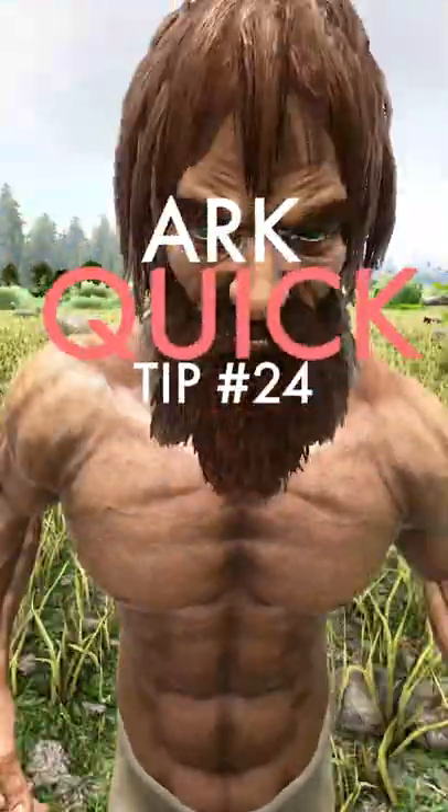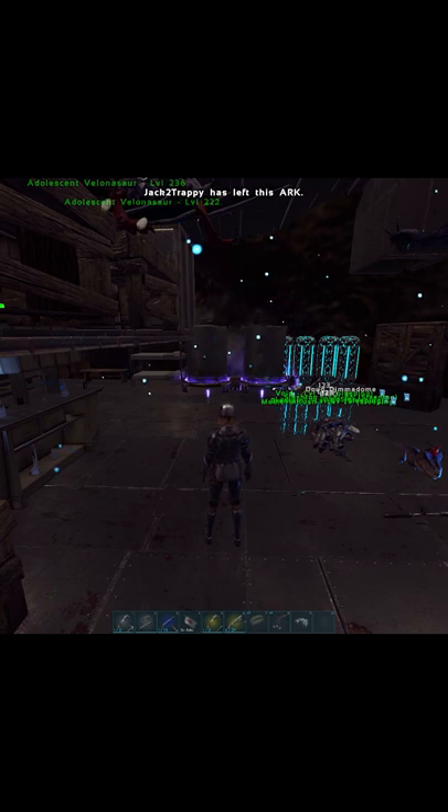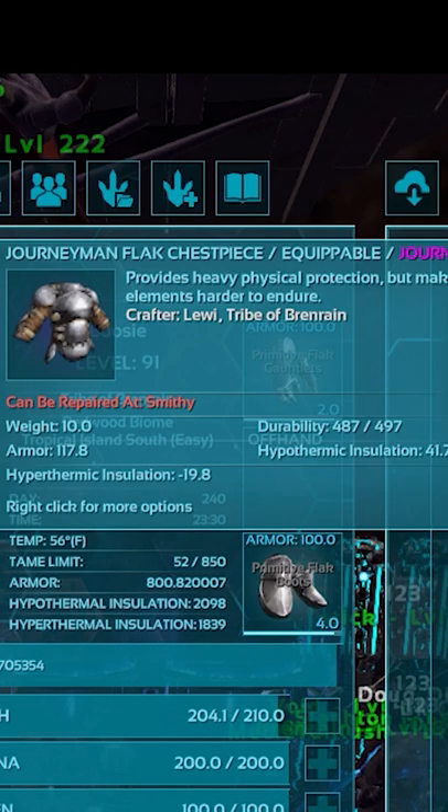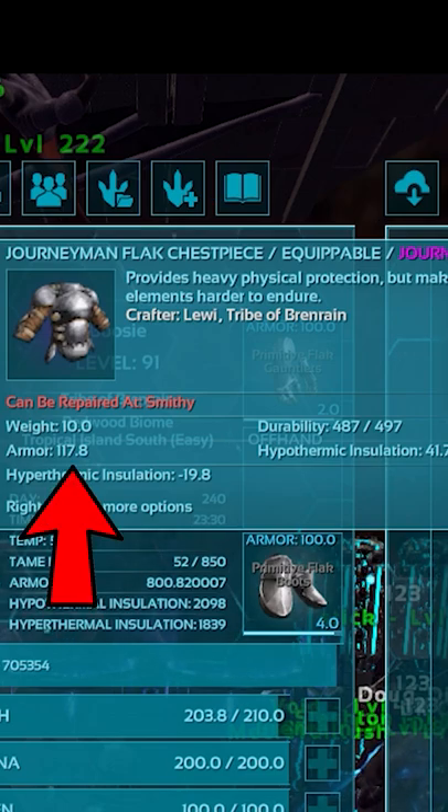This is our quick tip number 24. Watch this first shot with the Fabi Sniper — he shoots me in the chest. It removes 10 durability from my chest piece, and that chest piece has 117 armor.